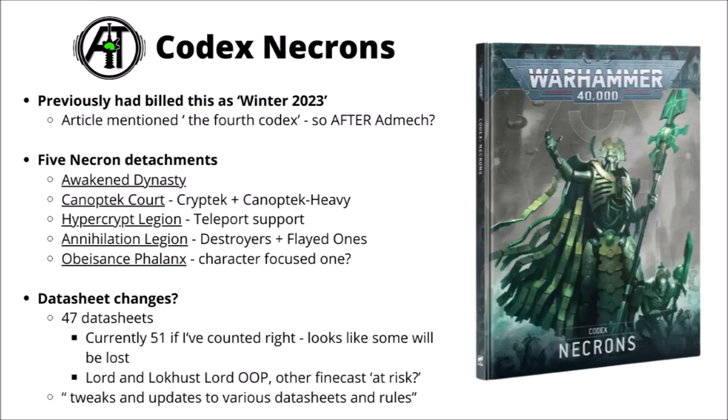For the datasheets, apparently there are going to be 47 datasheets in the Codex. Currently I believe there's 51 if I'm reading right, which would imply that four of them could be lost going from the Index to the Codex. Currently there are a few Necrons that don't have a current model out - the Standard Necron Lord and the Locust Lord could be on the chopping block if Games Workshop don't update them. The most at risk could be the other Necron Finecast characters if they got rotated out, or perhaps the Cryptothralls' status as an independent unit - they might get bundled in with the Plasmanta they're packaged with. I'd probably guess that tweaks and updates to various datasheets and rules will be fairly minor, like the things the Space Marines and Tyranids had.